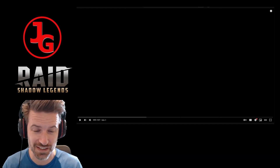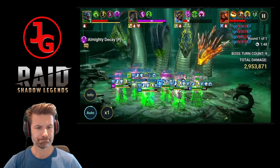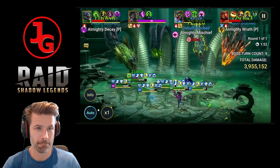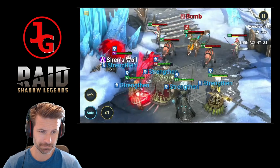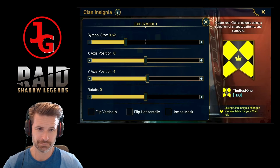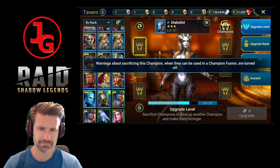Hello everyone, welcome to Spooktober! We're getting into the spirit of this most frightful of seasons with a sneak peek at some of the awesome things coming to Raid in update 7.60. We're keeping it low key for this one, with some new clan features, much-requested quality of life changes, and a collection of...